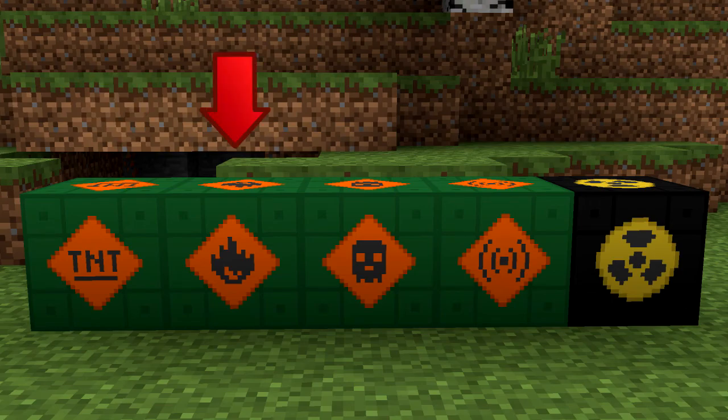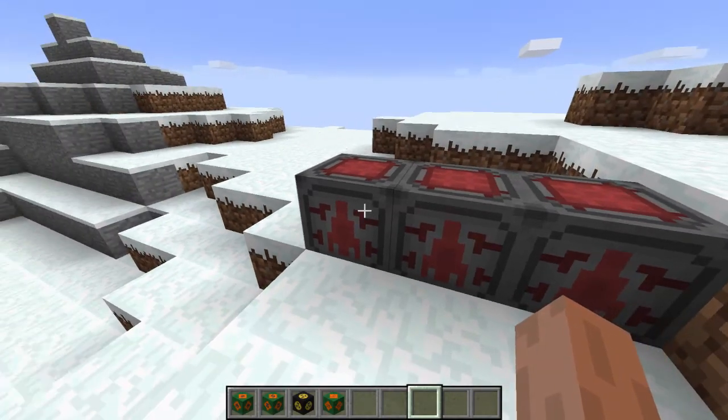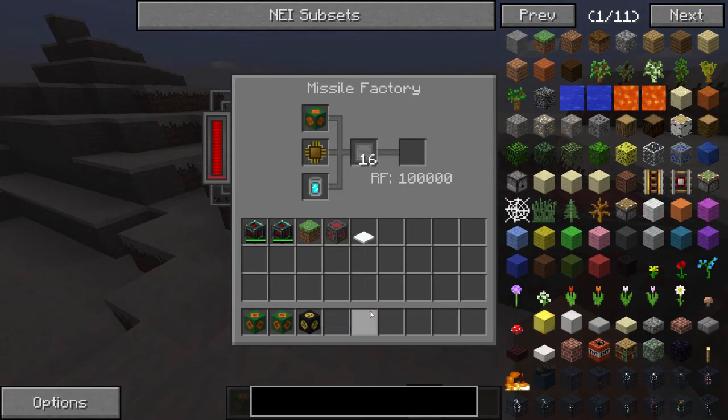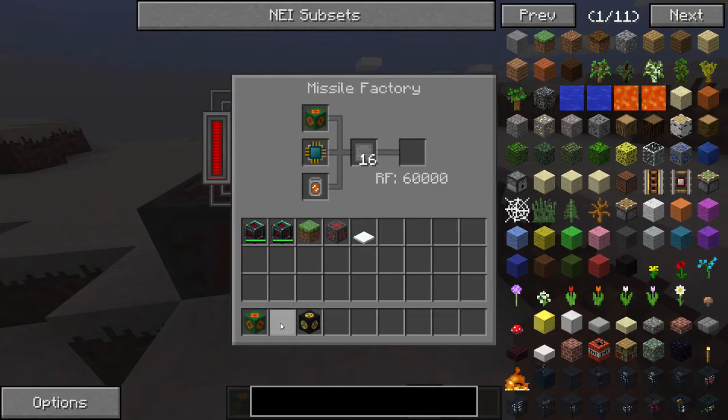Basic, pyrotechnics, chemical, EMP, and atomic. You can mix and match these parts and ultimately create your own custom missile suited for what you want it to achieve.